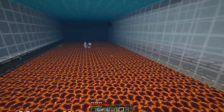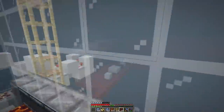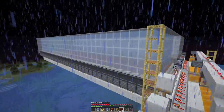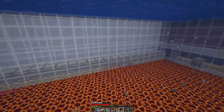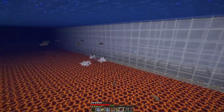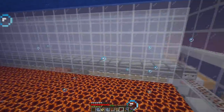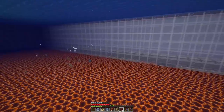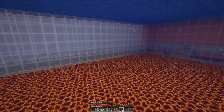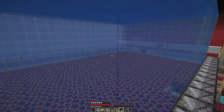Best bone meal farm! We're getting a thousand bone meal from this — almost as much as the cactus farm. So when you're moving the floor, how does it trigger the spawning? The magma blocks get moved, then the bubble water turns into normal water, which allows the fish to spawn for a short moment. Then it gets turned back into bubble water, which sucks them down and kills them.